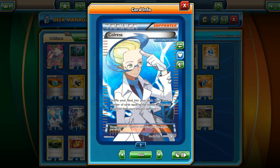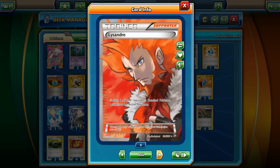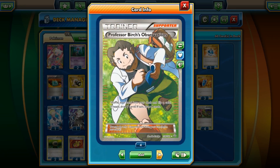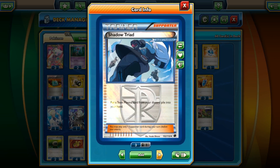Three VS Seekers. Two Ghetsis — works well in scenarios where we lock our opponent up with the Poison Barrier and they have a Switch or Escape Rope in hand; we can play Ghetsis to disrupt their hand. Lysandre, one Birch, and two Junipers. I've been cutting Junipers — by no means should you cut your Juniper count though; if you want four in most decks, feel free. Shadow Triad to use via VS Seeker to get it back and fire off more Hypnotoxic Lasers.